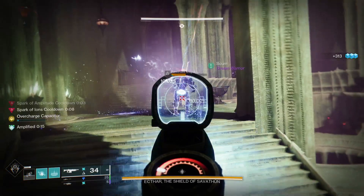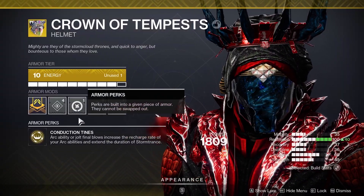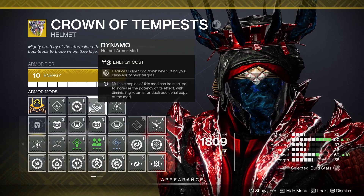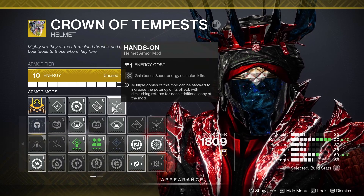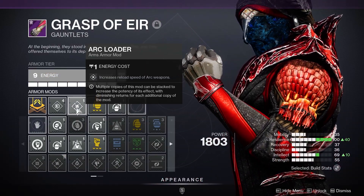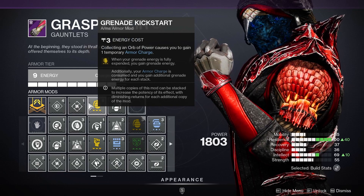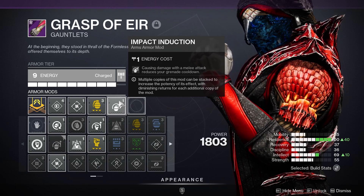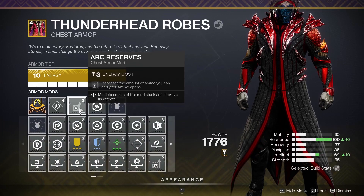While in Storm Trance with max stacks, you get up to a 66% slower super drain — it's such a good exotic. Seeing how fast abilities come back and how long Storm Trance lasts is so much fun. For mods, starting with the exotic helmet: Arc Siphon — rapid arc weapon final blows create an orb of power. One copy of Dynamo reduces super cooldown when using your class ability near targets, and Hands-On gains bonus super energy on melee kills. For gauntlets: Arc Loader increases arc weapon reload speed, Grenade Kickstart returns a bit of grenade energy when you throw a grenade, and Impact Induction reduces grenade cooldown when you deal melee damage.